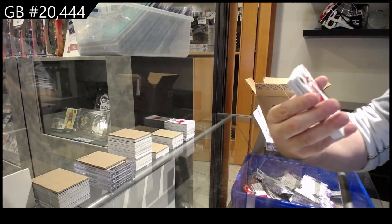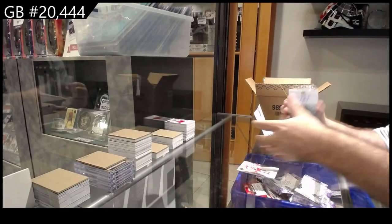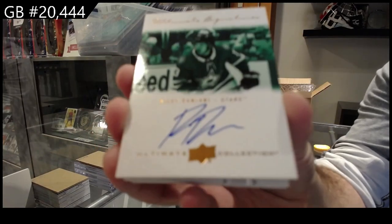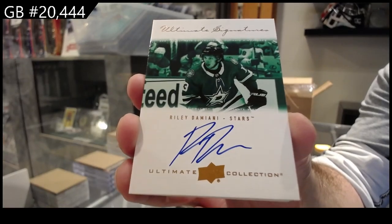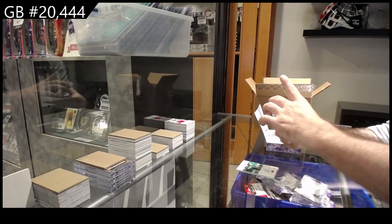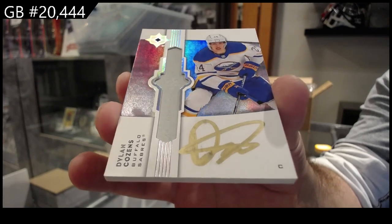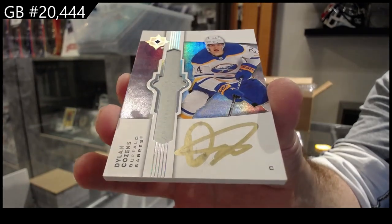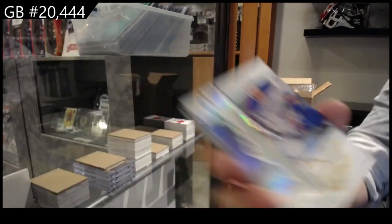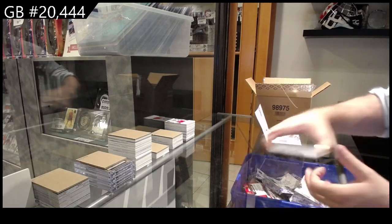A few more left. Calgary Flames, Lanny McDonald, $1.49. For the Dallas Stars, ultimate signatures of Demani. For the Buffalo Sabres, Emblems auto — Dillon Cousins. For the Nashville Predators, $6.99 Tanner Janot. And for the Rangers, Morgan Barron.